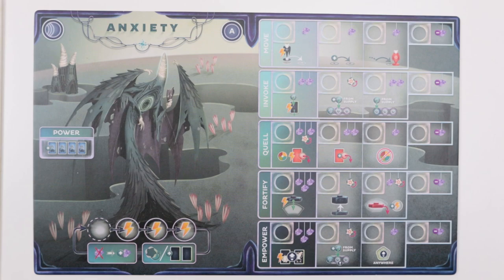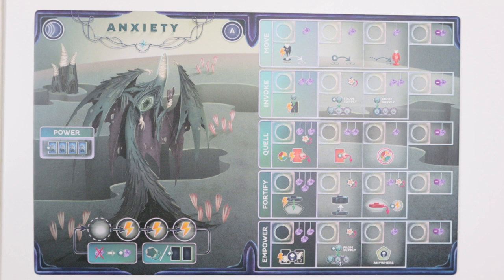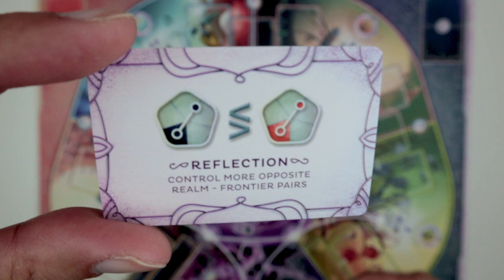Now choose your spirit — you can be part of Team Gloom or Team Bliss. Then you take your corresponding spirit board and just make sure everyone uses the same side, either all A or everyone uses side B.